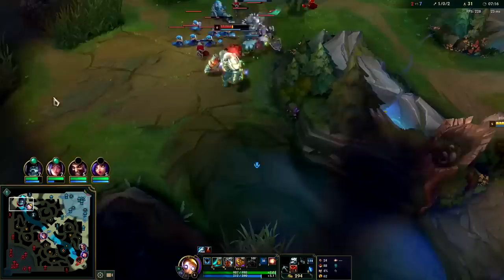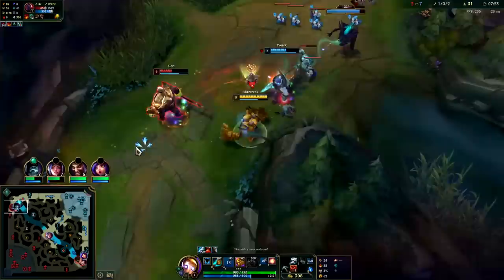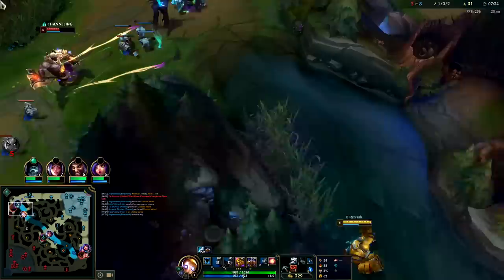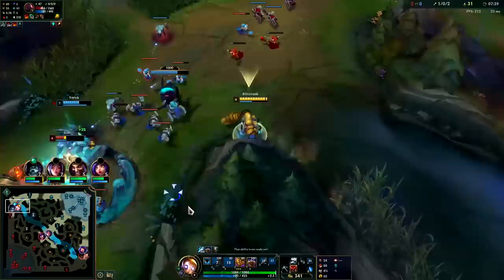We're almost level six. Scion can't fight York - York's a hard matchup, he puts him in the cage. Scion gets enslaved. Run him down. Oh wow he straddled that really well - well played to him. We got our R, we'll head over mid. We could just Hexflash this wall actually.